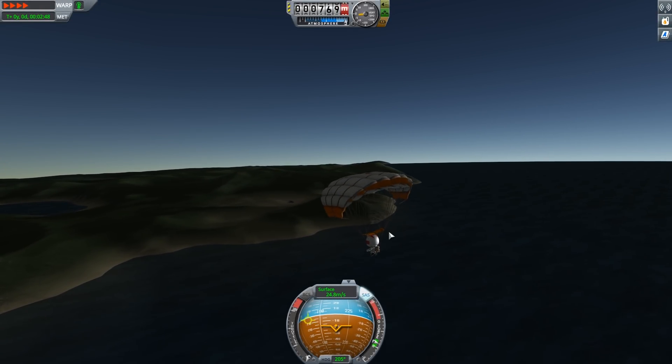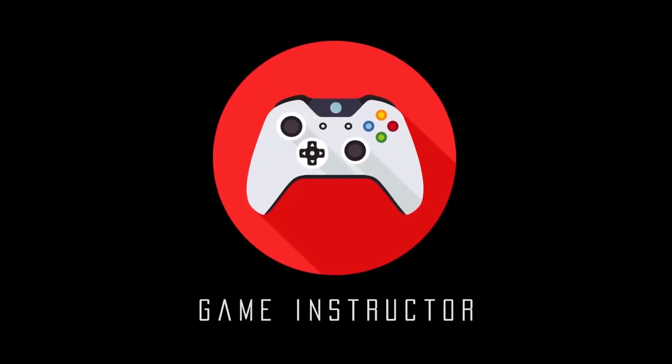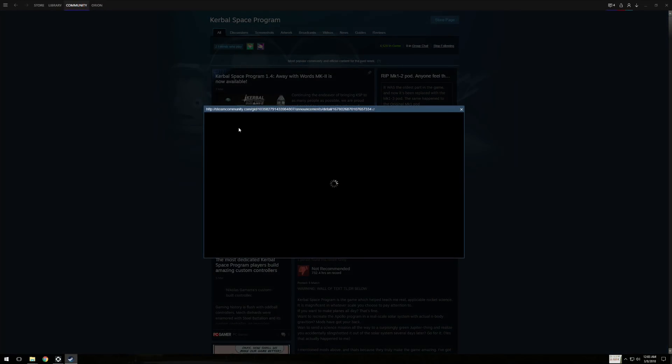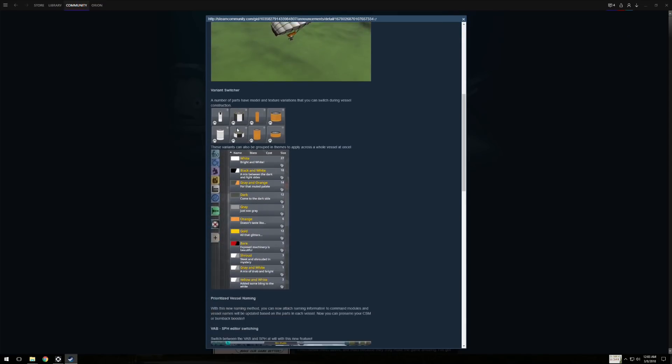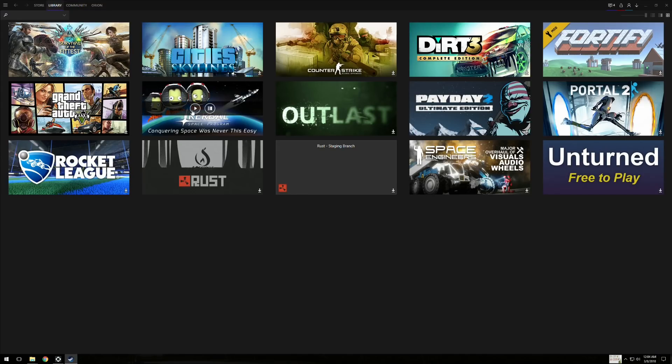Hi guys, and in this video we will take a look at the new KSP update 1.4. So if we take a look at the Steam community page, which will be in the video description by the way, we can see some new things which were changed. We have now some other translations, but much more interesting it will be if I show you everything in the game.